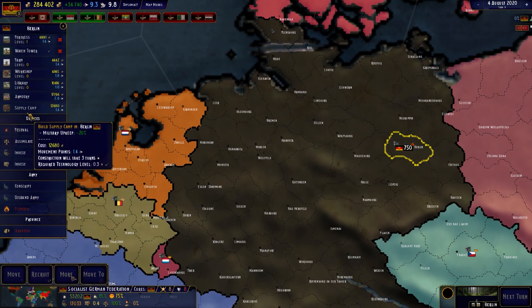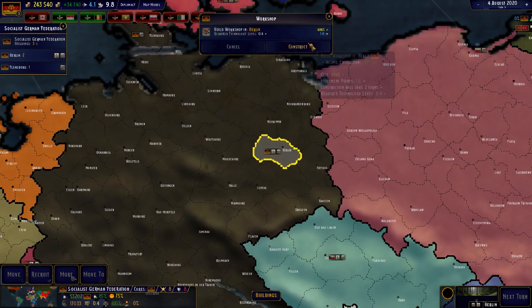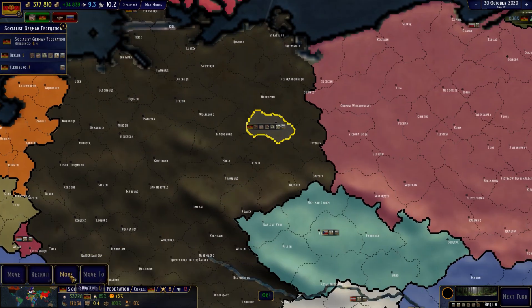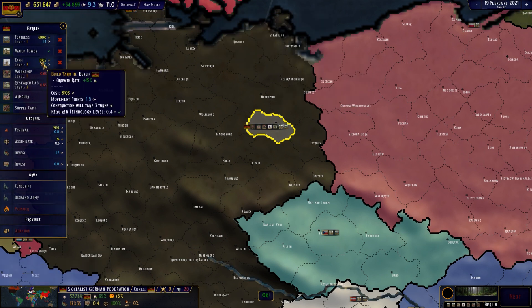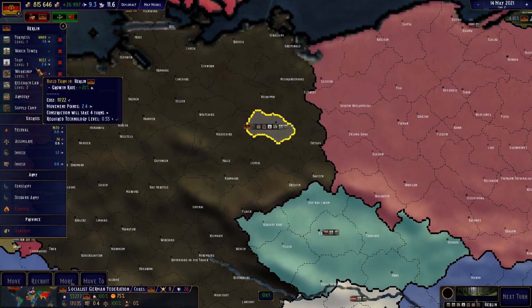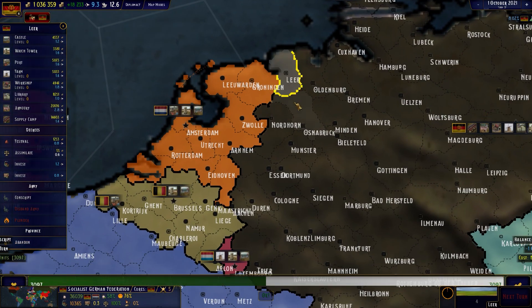I might need some supply camps, armor, and workshops — also a university and a farm. Okay, I think that's good. Let's just invade them.